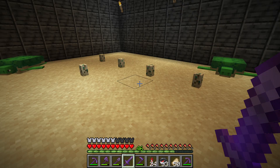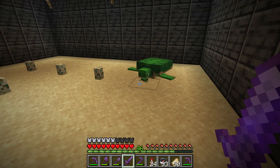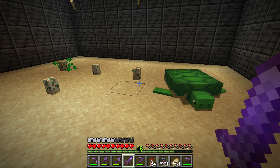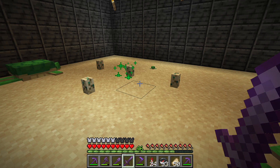Afterwards I have to wait for them to hatch. When the turtle eggs hatch, a baby turtle will show up. The important thing is that when the baby turtle grows to adult, it will drop a turtle scute.